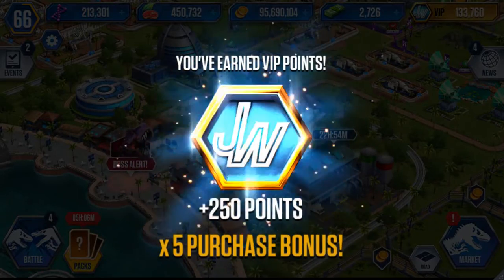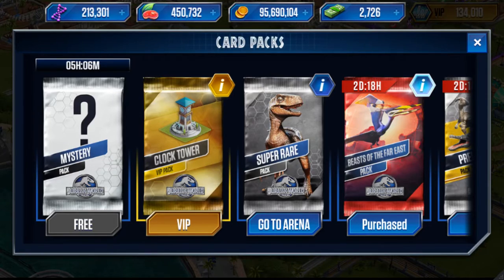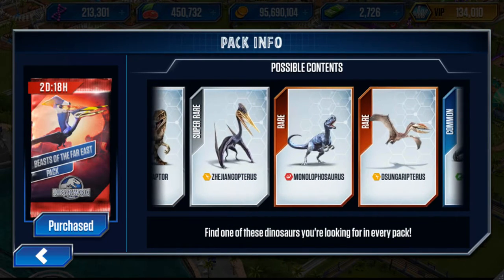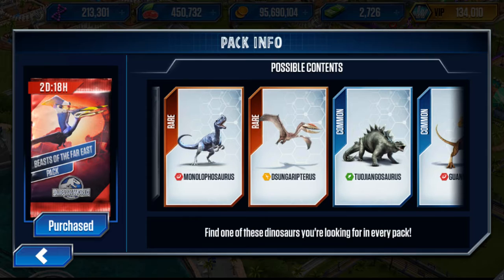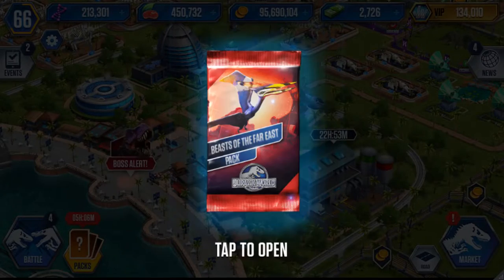Looking back at the pack odds, you get two legendaries, two super rares, two rares, and two commons. So far out of three packs we've only got two commons and a rare. For £3.95 — let's round it up to four quid a pack — that's £12 for three packs and we've only got two commons and a rare, which really is not very good.